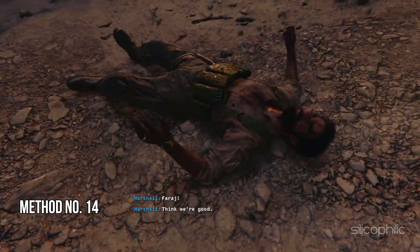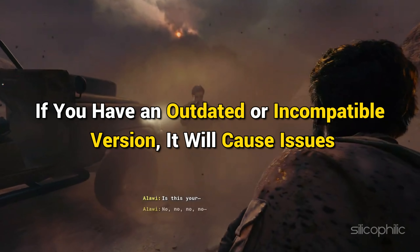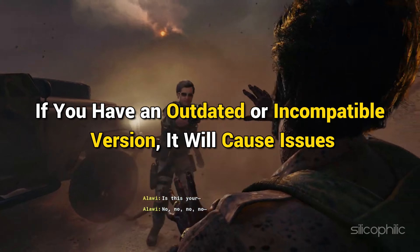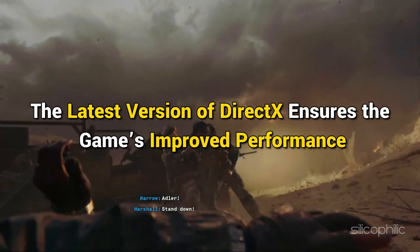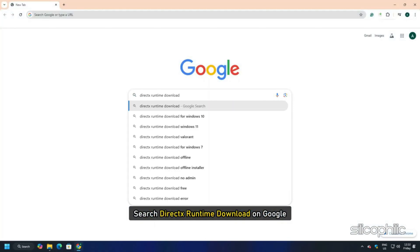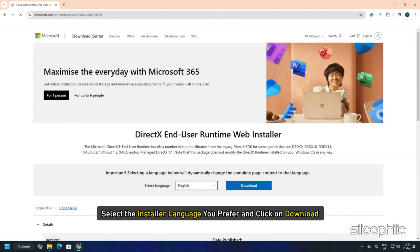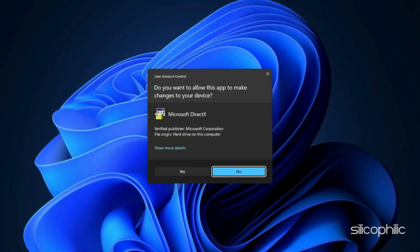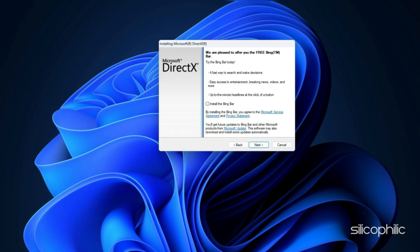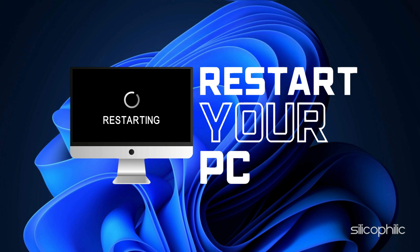Method 14: Install the correct version of DirectX. Many games, including Black Ops 6, require a specific version of DirectX to run properly. If you have an outdated or incompatible version, it will cause issues. The latest version of DirectX ensures improved performance. Search 'DirectX Runtime Download' on Google and open the first result from Microsoft.com. Select your preferred installer language and click Download. Wait for the download to finish, run the installer, complete the installation, and then restart your PC.